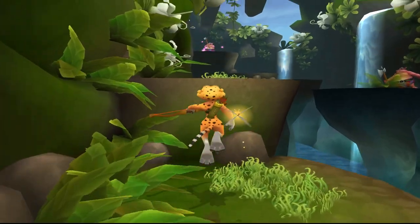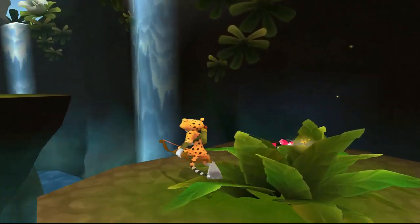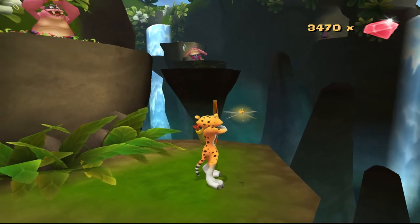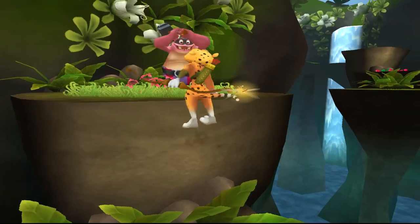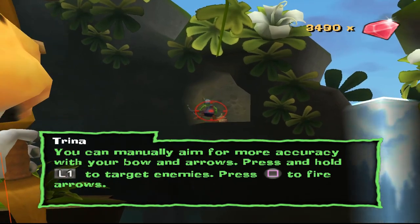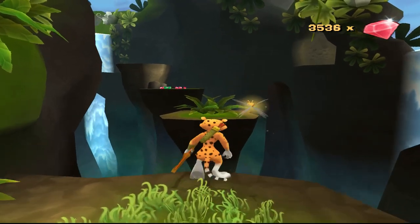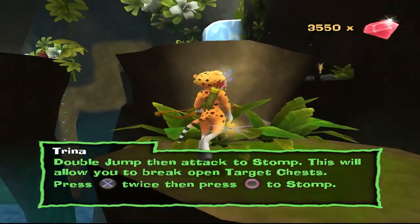I think that light gem is... unlike the other minigame things like Sgt. Bird and Sparks, Hunter doesn't actually have to do it twice. Press L1. Oh, that's actually pretty good. That is actually really smooth. I'm impressed. For this game being as janky as it is...